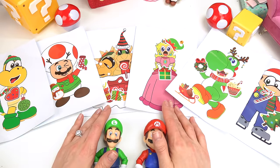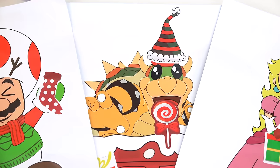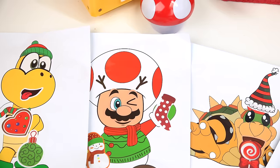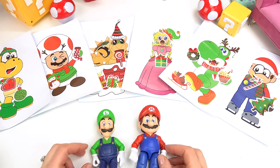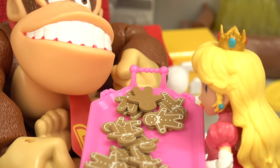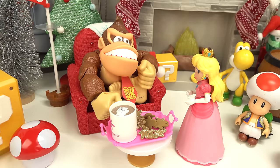Caboodle fans, whose face do you think is the silliest out of all of these? I am really liking Bowser's and Toad's — that totally looks like Mario's face on Toad's body. This was so much fun! Here you go Donkey Kong — a tray full of gingerbread cookies and a giant cup of hot cocoa! Okay Peach, I could stay here forever!